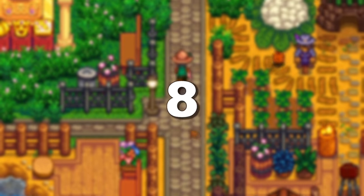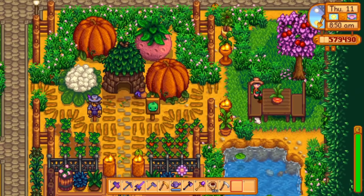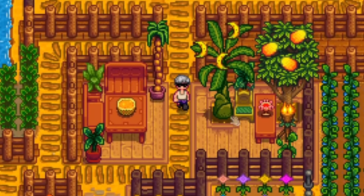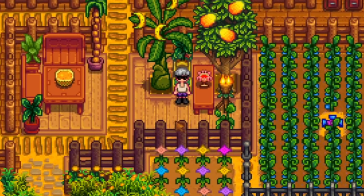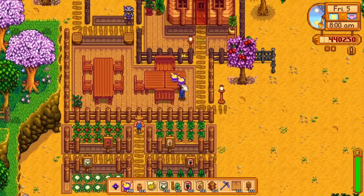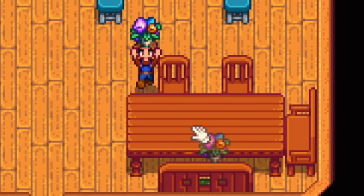Tip number 8: Place furniture outside. This is another new 1.5 feature and there might still be people who don't know about this. You can't place every type of furniture outside, but especially benches, tables, chairs, and all the plants can really make your farm look far better. You can also put many non-furniture items on tables or end tables, which gives it a little more life, especially if you're going for a specific theme. Artifacts, plants, food, and drinks look really appealing.